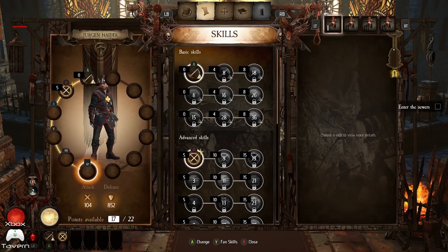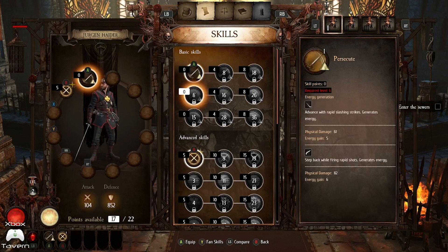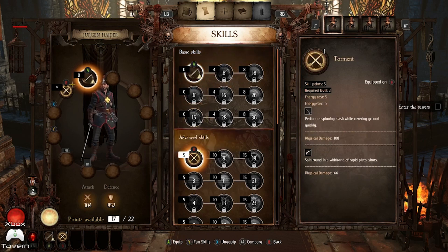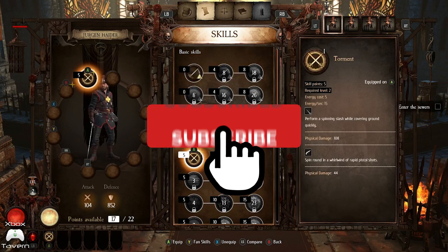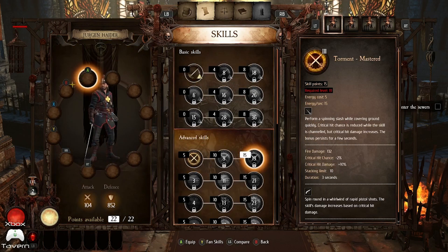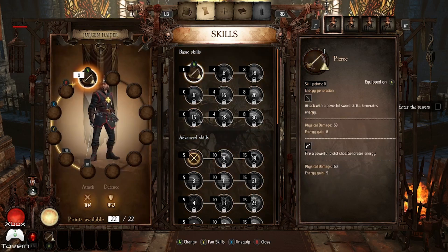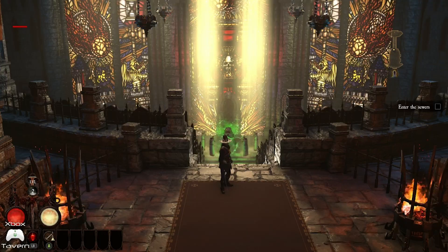You're greeted by a wonderfully long cutscene which tells you some of the backstory and what you've been lumped into. From there we jump straight into the tutorial mission, which gives you the chance to work out how to use your weapons, gain some abilities, and then actually have the game open up and let you push through to the story.